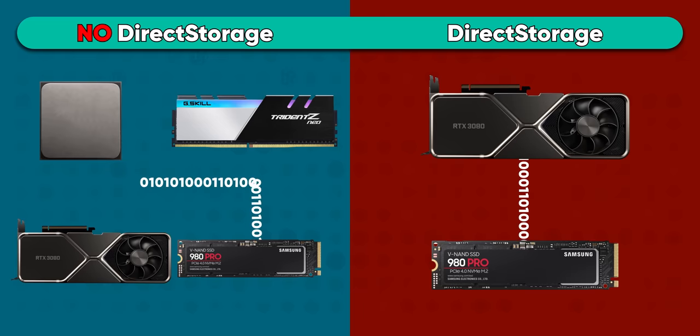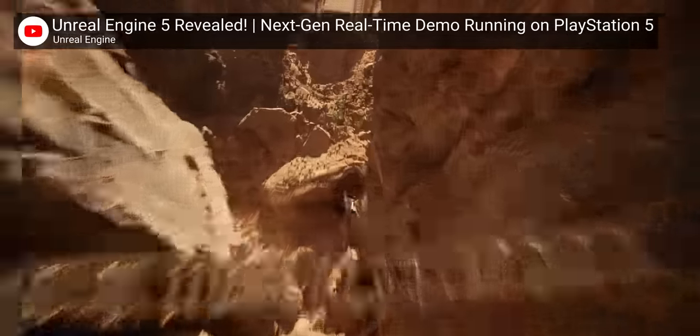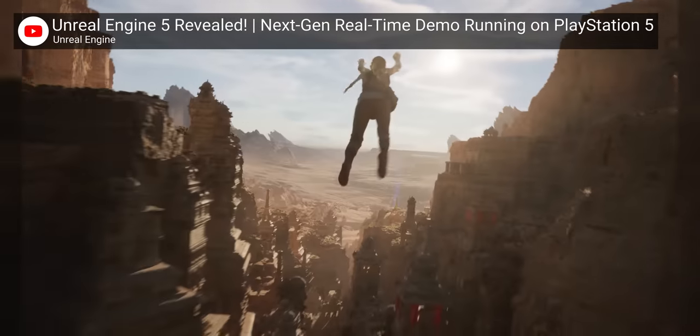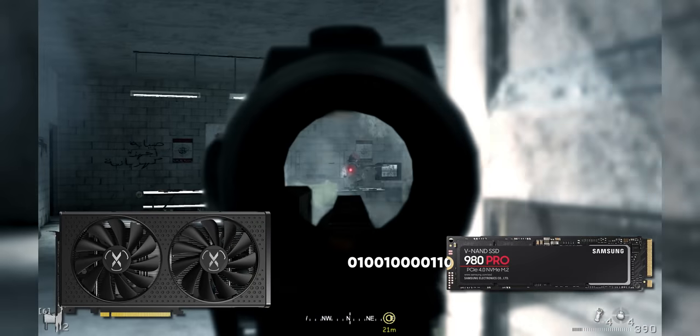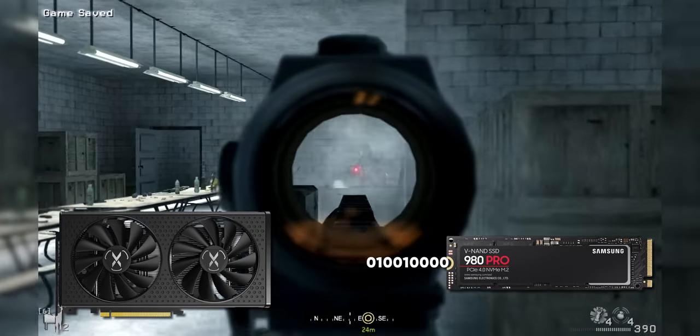Direct Storage allows the GPU to read directly from storage without any intervention from the CPU, meaning that an entire copy step is removed from the pipeline for each and every asset loaded this way — which, as we've seen, leads to a significant reduction in load times. That means game worlds can be larger and more detailed with shorter or even no loading hallways, and you won't need a massive GPU either, since lower-end GPUs with less VRAM will be able to swap assets in and out more efficiently. I can see game engines becoming more aggressive in how they tweak asset streaming according to available VRAM to maximize the effect.